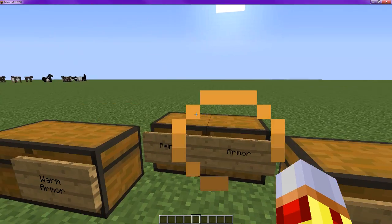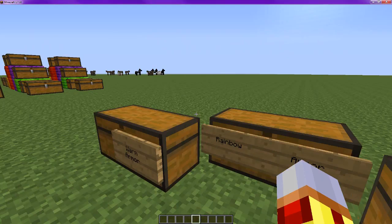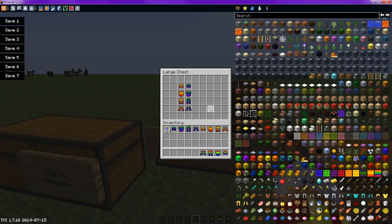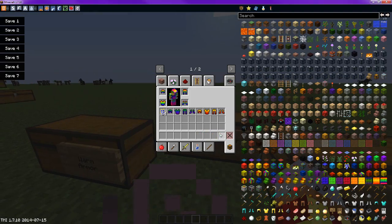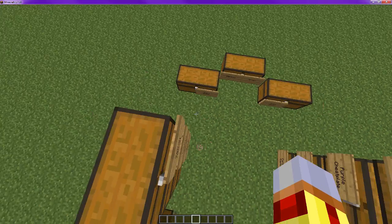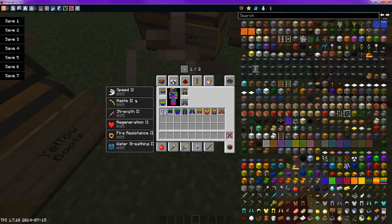To get rainbow armor, you mix the warm and cool — just put them right next to each other — and you will get the next armor set. This gives you a bunch of bonuses: you get Speed 2, Haste 2, Strength 2, Regeneration 2, Fire Resistance 2, and Water Breathing 2.